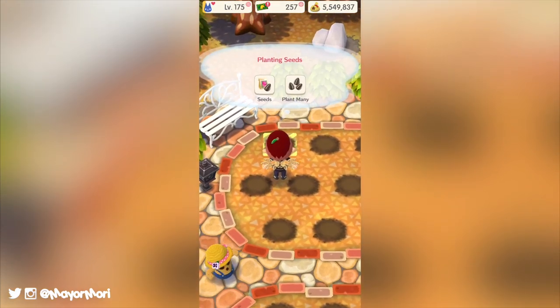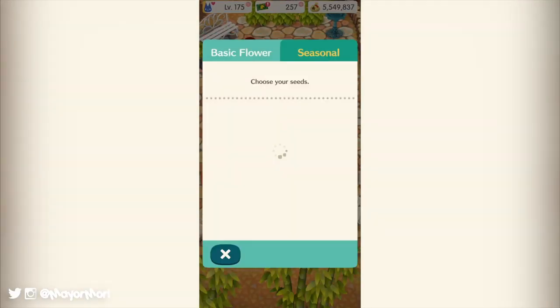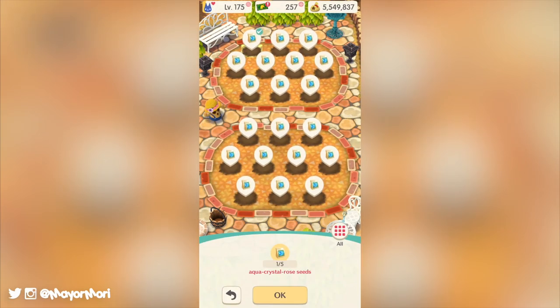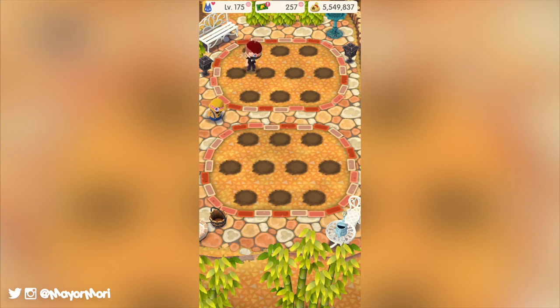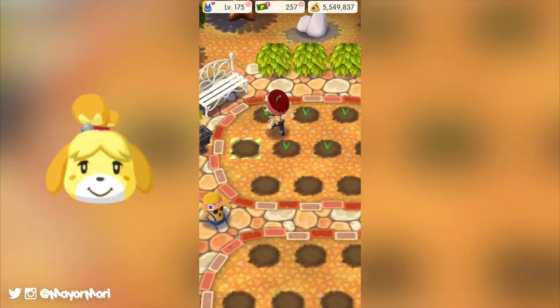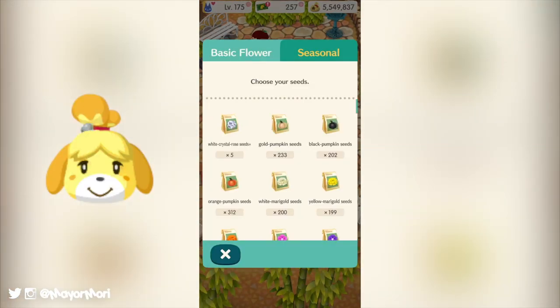Now despite it being a second anniversary, it's still a seasonal event and introduces the next wave of events, starting with this month's garden event. Starting today, while working hard towards prepping the entire camp for the anniversary celebration, Isabelle has returned to host a double dazzle garden event in order to catch the perfect creatures to help set the stage for the party.